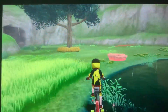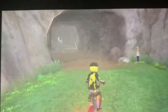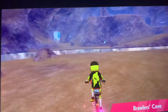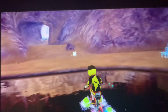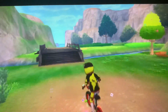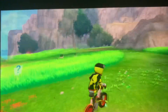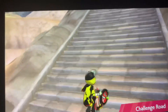When you find the Wakwath, you can catch it. To get to the Challenge Road, you go through to the Training Lowlands, and at this staircase is the Challenge Road.